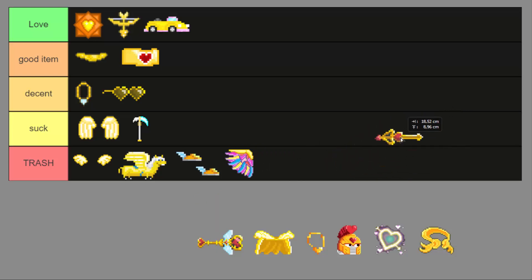The golden sword is one of Timothy's favorite golden items. I think it's decent — cool effect and not ugly. It's decent.